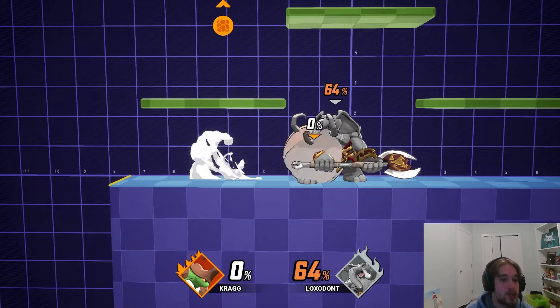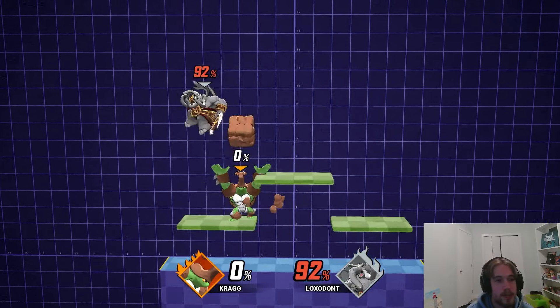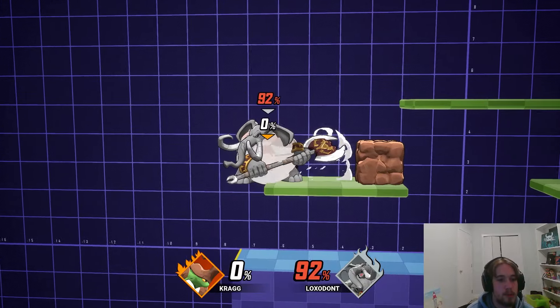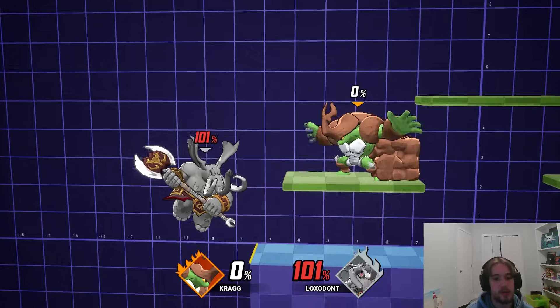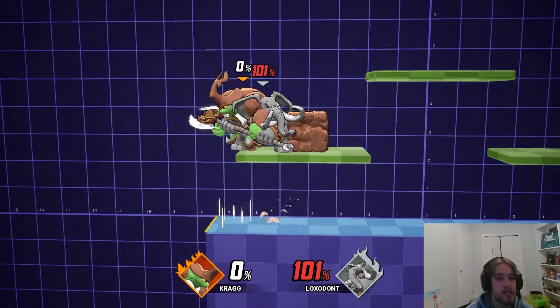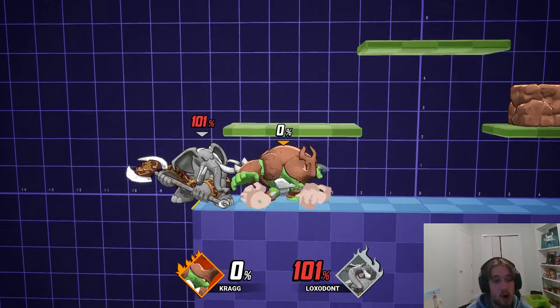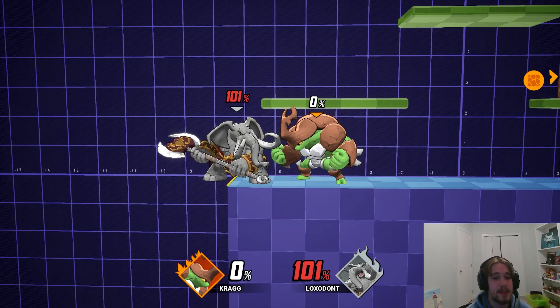Really quickly, I just wanted to touch on the throws from Kragg themselves. I don't think the throws are super good from Kragg. You are able to get a little bit of utility out of up throw if you can combo it into the block like that, and at low percents sometimes it can be used for comboing as well. But in general, you're not going to be getting a ton of value out of it. Back throw and forward throw are just going to be your typical strong kill throws, with forward throw being the stronger of the two. They definitely get the trick done.